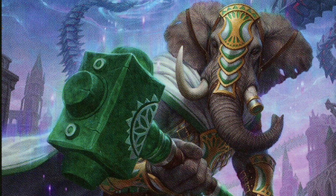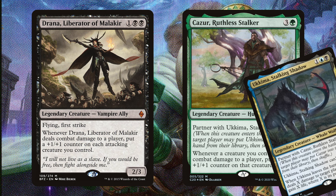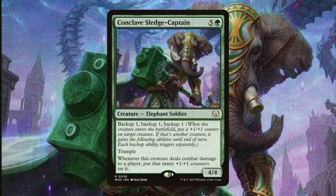If we're going wide, then we should have ways to buff up our board. Drana and Kazur put in tons of work, growing all our creatures by +2/+2 each turn. Drana with First Strike is especially lethal, since she will trigger before the rest of our creatures deal combat damage. Kazur also comes with an Ukema to your hand for free, which is just great value. I also really have been enjoying the Conclave Sledge Captain card — it's really fun. If we throw one of those backup counters on our commander, now he's a 6/5 Menace Trample, and when he deals combat damage to someone, he's going to get that many counters on him twice. That's going to be crazy. You're going to hit someone once and he's going to get 12 +1/+1 counters. That is messed up. He's going to turn into a lethal threat really fast.